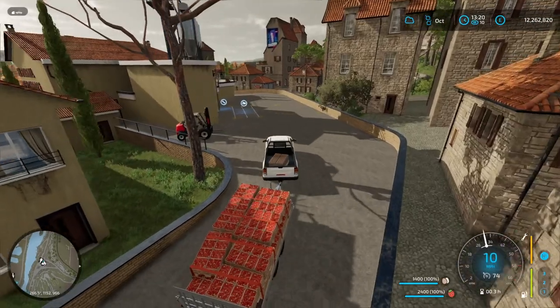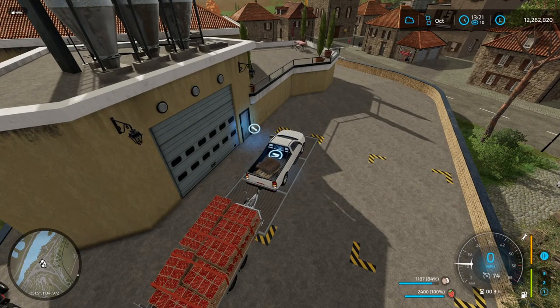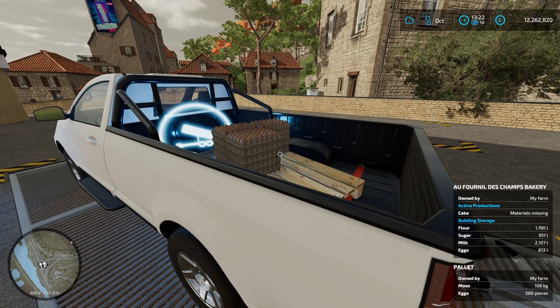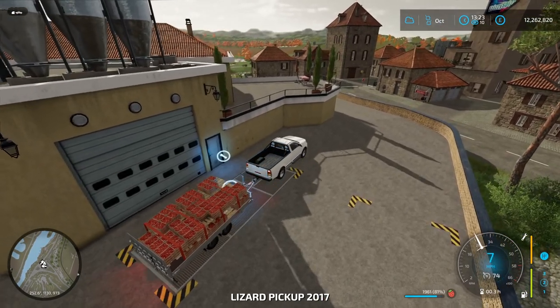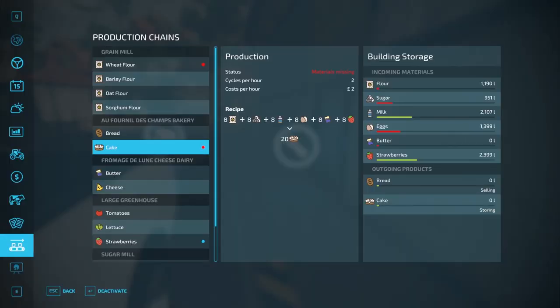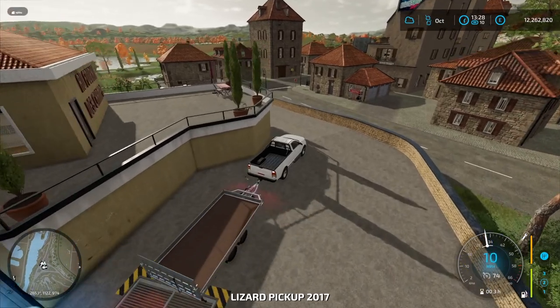Back at the bakery — drive into the checkered grid on the floor and the eggs will start unloading and going into the bakery. Once that's done, the strawberries can go as well. In the production menu you should now see we have flour, sugar, milk, eggs and strawberries. There's one thing missing and that is butter.